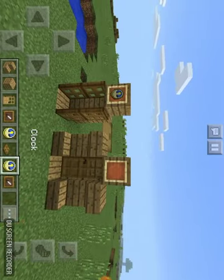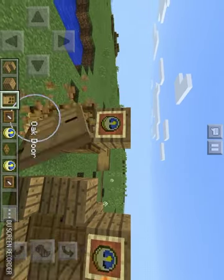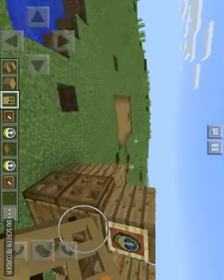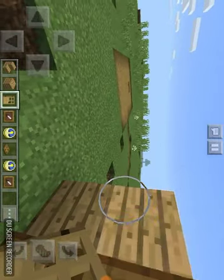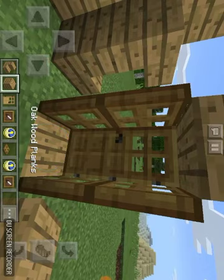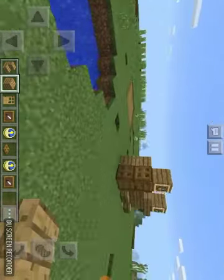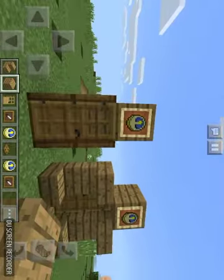Okay. The idea was... Idea one: like this. Trap doors, door, oak planks, item frame, and clock.